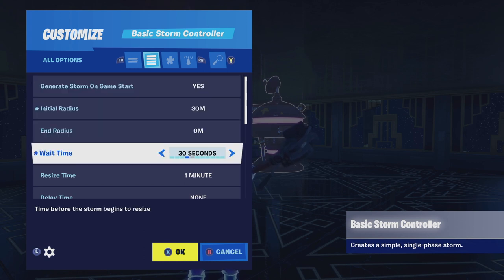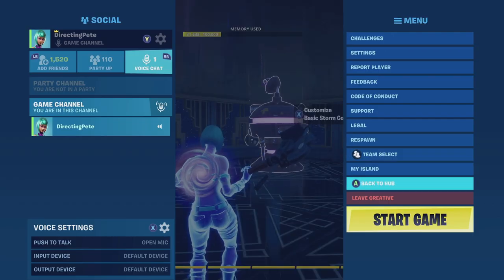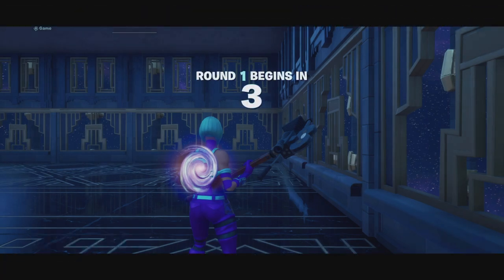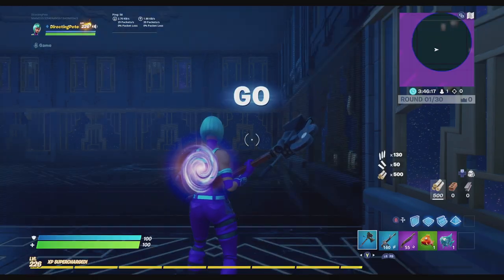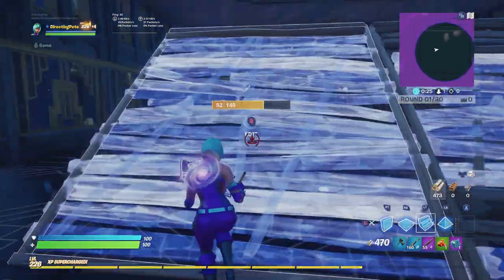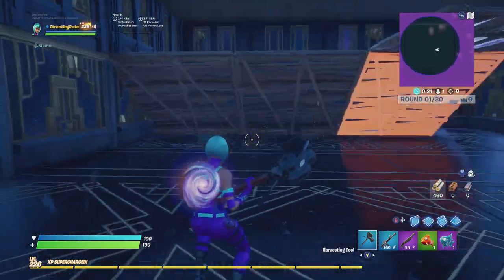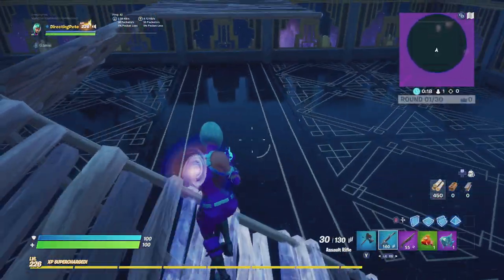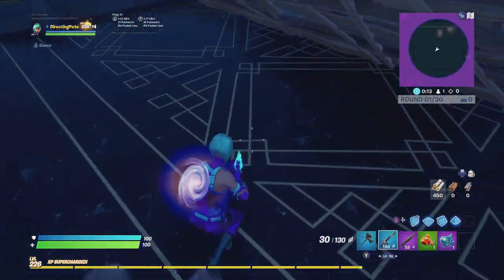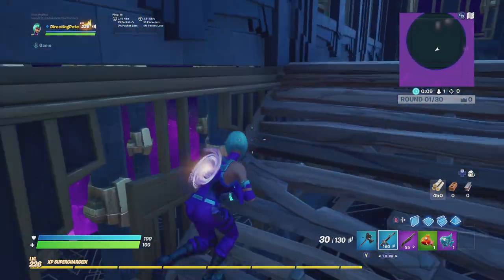I'm going back to the storm controller and shortening the times because one minute wait and one minute resize was a little much. I'm going to set both to 30 seconds. One minute total for a box fight map may be a little fast, but it worked for the speed I was looking for. Go ahead and play around with those two settings — wait time and resize time — and also play around with the radius, since your map might be larger or smaller.